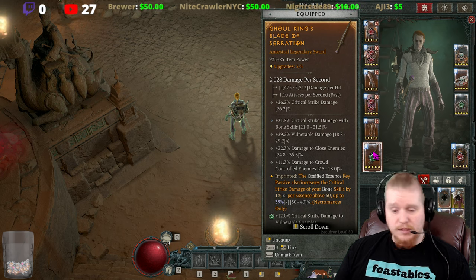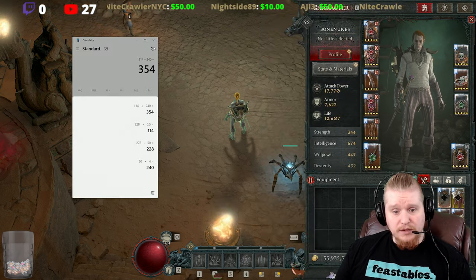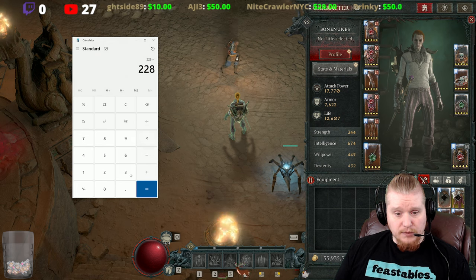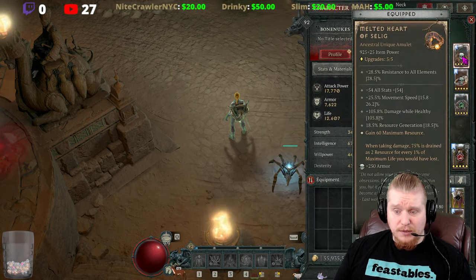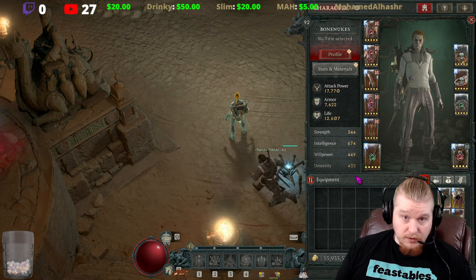On top of that, the Serration aspect gives one percent critical damage per point of essence above 50. So 278 minus 50 is 228, which is another 228 percent critical damage multiplier. As you can clearly see, having a huge amount of maximum essence on certain characters like the Bone Spirit Necromancer or Bone Spear Necromancer is extremely valuable.